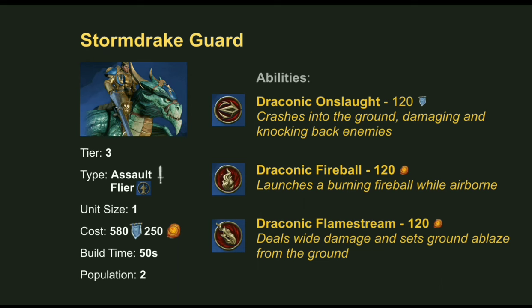Moving on to tier 3 — the strongest Stormcast units. The Stormdrake Guard is a flying assault unit costing 580 Command and 250 Realmstone. The Draconic Onslaught charge attack is used from the air, crashing into the ground to deal damage and knock back enemies. While flying, Draconic Fireball launches a fireball that sets the ground on fire at the target. On the ground, Draconic Flamestream is a large area-of-effect attack dealing heavy damage and setting the ground ablaze. There are no upgrades for tier 3 units since they come so late in the game.